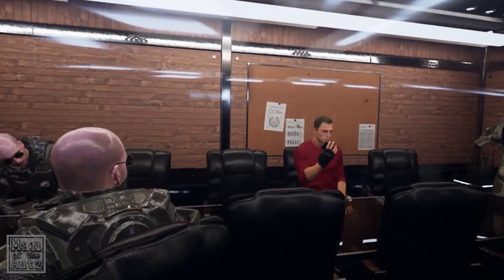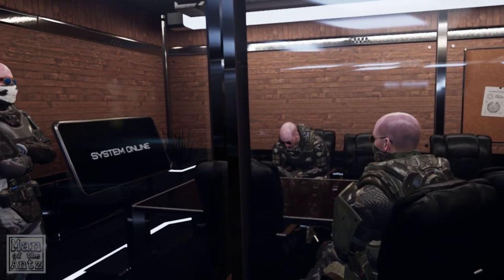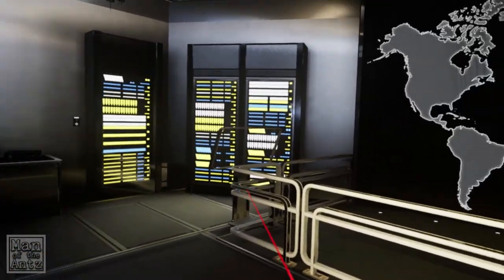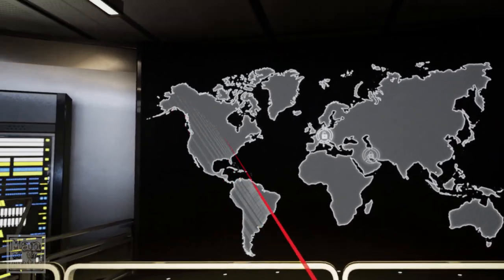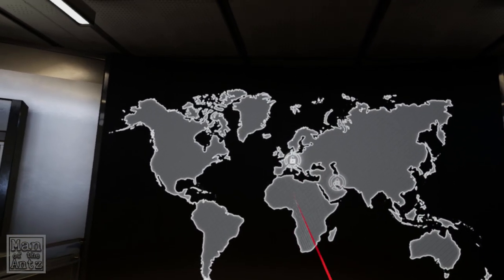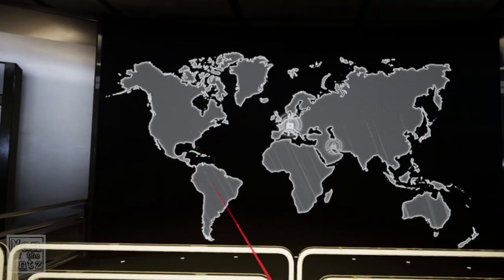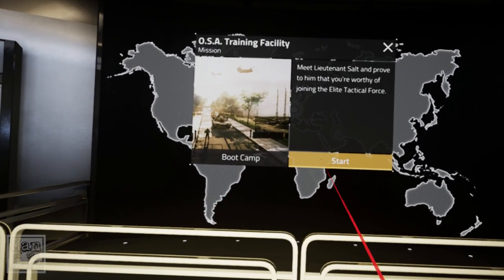The game looks quite nice - it is an Unreal Engine game, I noticed as it was loading up, so generally quite fancy. Three of them are wearing sunglasses indoors because they are just that cool. Go to the training facility mission and select deploy. Oh what is that? It's an open padlock - if any of the devs watch this, make that slightly more obvious. Change the color to green or something.